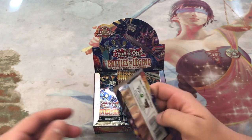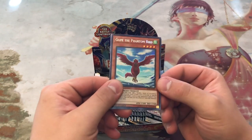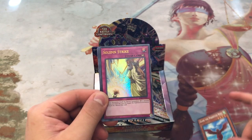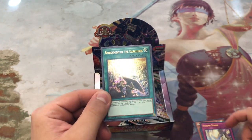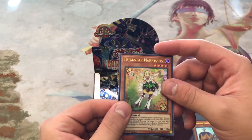Let's start on the right side here. Secrets in the front — that's a nice one. Glyph the Phantom Bird, Solemn's Day, Banishment of the Dark Lords, Pumpkin Carriage, and Trickstar Narcissus.